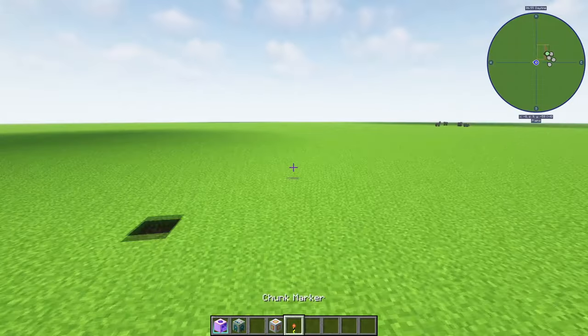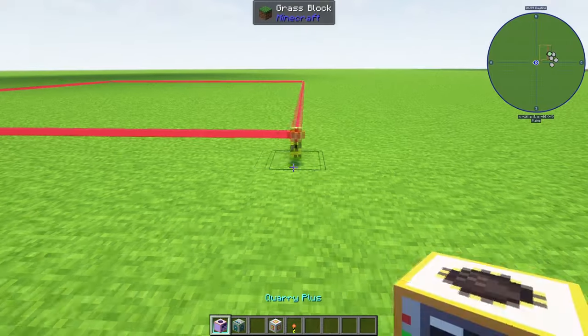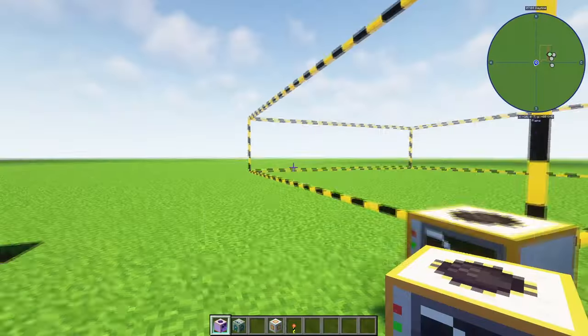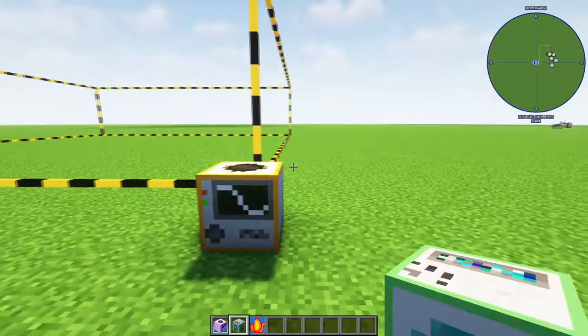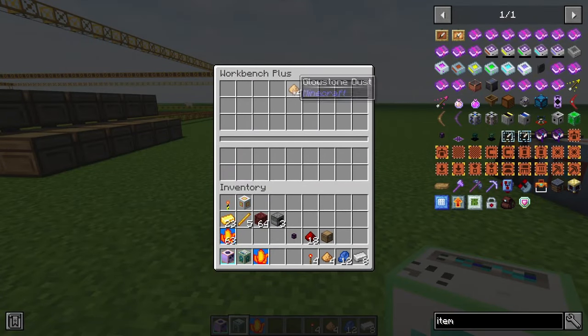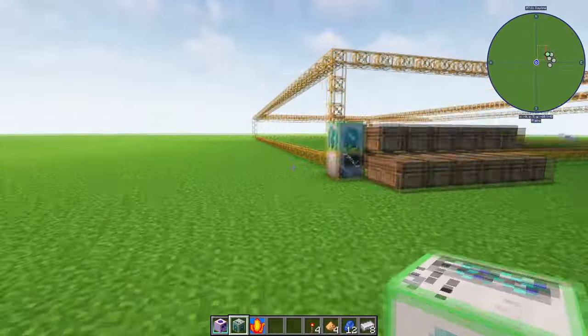Once you have your chunk marker, you can basically go put it down — there you go, you've got your quarry. We've got an enchanted one here just for the giggles. You can enchant these and it'll actually affect the quarry and how it mines, which is pretty cool. To build one of these, the fuel source piece is just gold, blaze rods, nether rack, and some furnaces. That's going to get you your fuel.